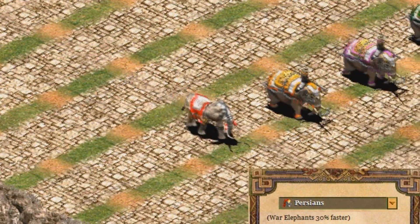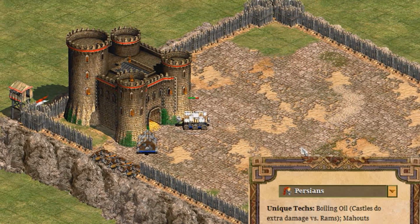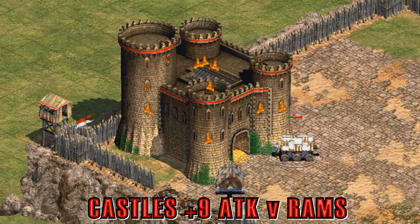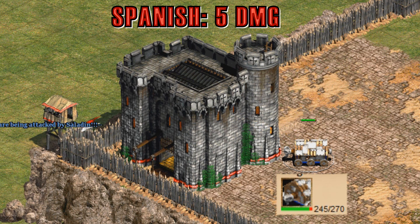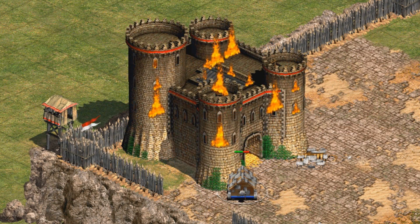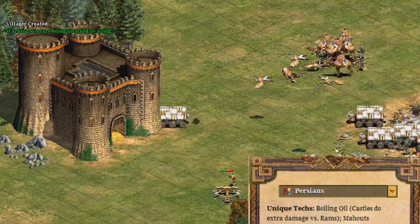Their first unique technology is Mahouts, which allows Elephants to move at a faster speed. Their second unique technology, added in the HD expansions, is Boiling Oil, which allows castles to deal bonus damage versus rams. They technically deal 9 extra damage, but only the first arrow in a castle volley is affected. A Spanish castle deals 5 damage per volley to a siege ram, taking 54 hits to kill it. A Persian castle does 11 damage per volley, taking 25 volleys to kill.